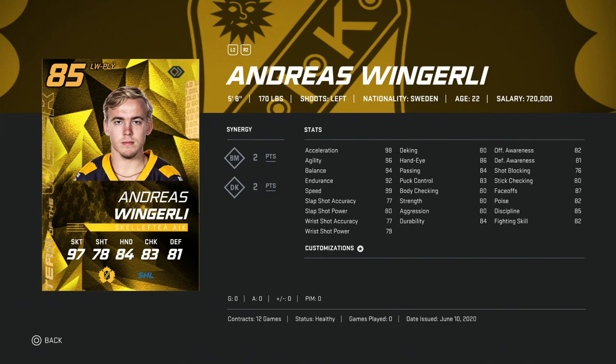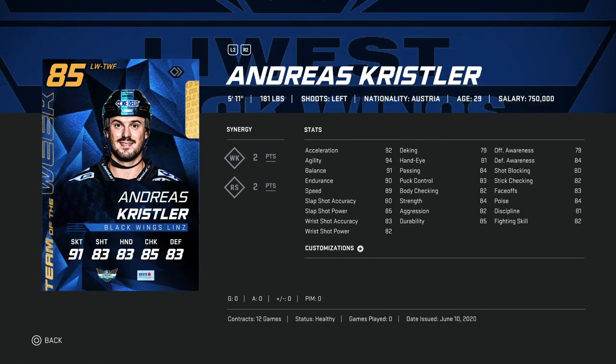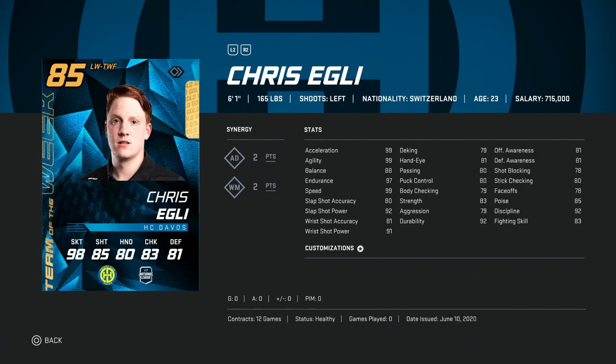Then we've got the 85 Andreas Wingerli. If you're just starting out in HUT, he does have 99 skating, but the 5'8" part is extremely difficult. If you were just starting and wanted someone extremely cheap who is fast — speed is the most important when starting out — that's kind of interesting, but it's tough. Then Andreas Chrysler would be an avoid for me even if I was just starting HUT today — just not fast enough; there are better cards around 85 to 87 with mid-to-high 90 speed. Then Chris Egley: 6'1", 99 skating, 90 shot power, 80 accuracy — usable for someone starting out. This would probably be the best base card you could get, and you're going to be able to get him super cheap.